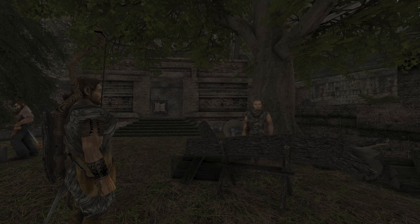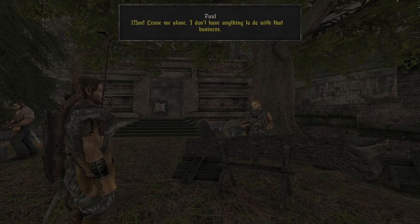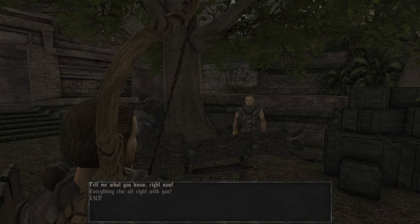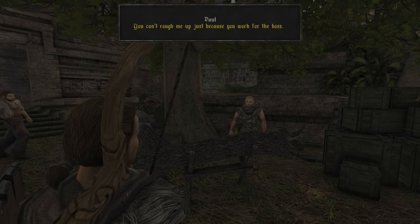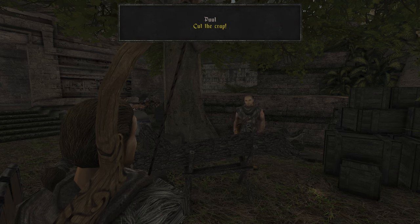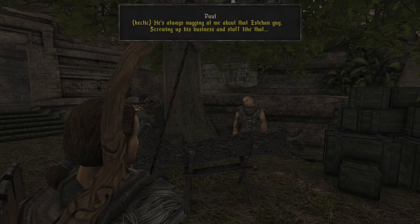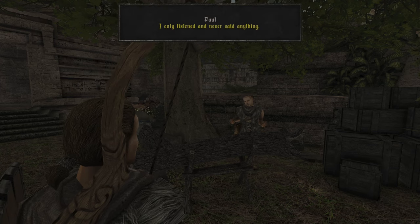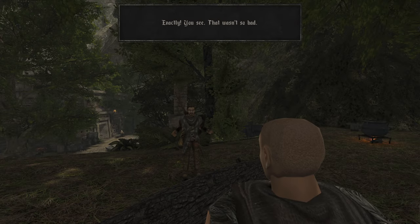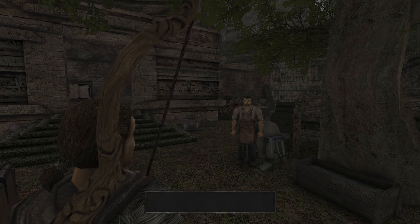I like that they put that in and you can pressure him. Do you know what Esteban will do to you when he finds out you're covering for Juno? Leave me alone, I don't have anything to do with that business. That is so well made — that you can actually pressure him. I'll slam you into the wall, Paul. You can't rough me up just because you work for the boss. I can — cut the crap. All I know is that Juno has a bone to pick with Esteban. Thank you, finally. He's constantly going on about Esteban — that he screwed up business for him and so on. I only listened and never said anything. That wasn't so bad.